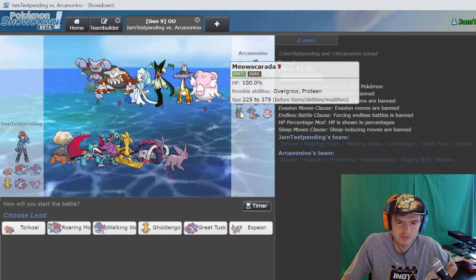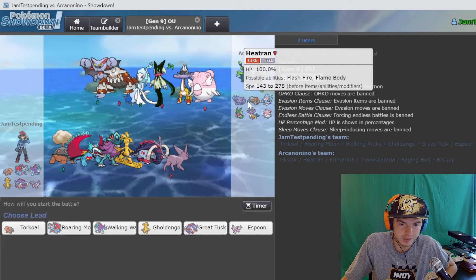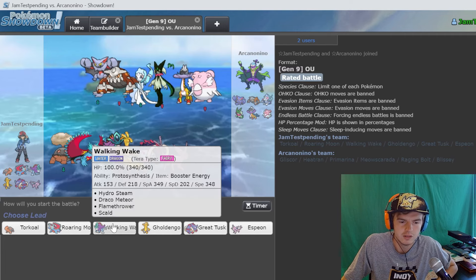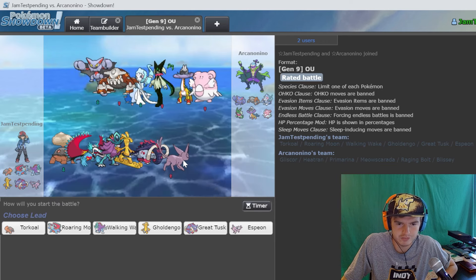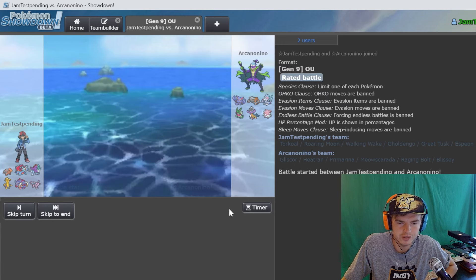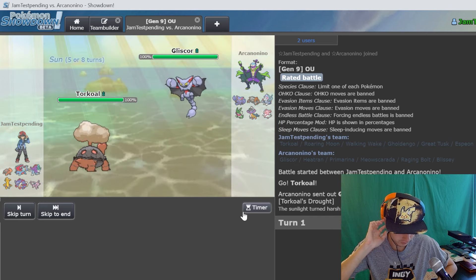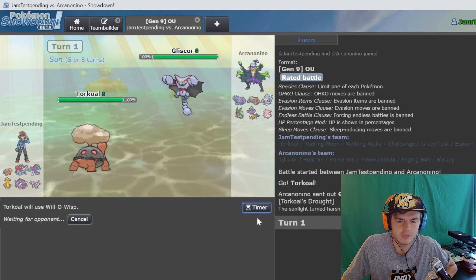With teams like this, Gliscor almost always comes out - it's always Gliscor, Raging Bolt both instances. Torkoal is still the way to go. Heatran would suck because it could possibly benefit from our drought, but then we have counters like Walking Wake - that's why Walking Wake is so good on a sun team, because even if they have something that takes advantage of it, Walking Wake can just come in and end that. This doesn't have potential for Espeon unfortunately, but it does have potential for Roaring Moon. He goes Gliscor.